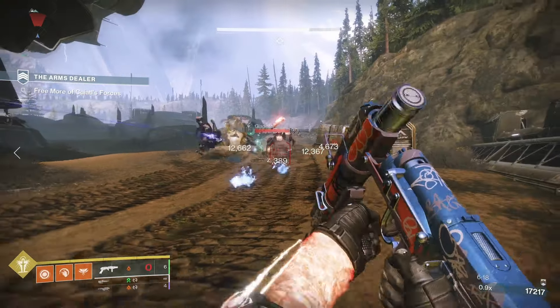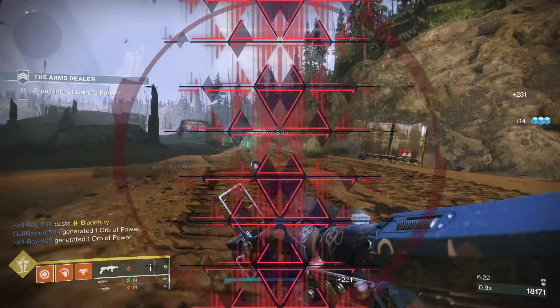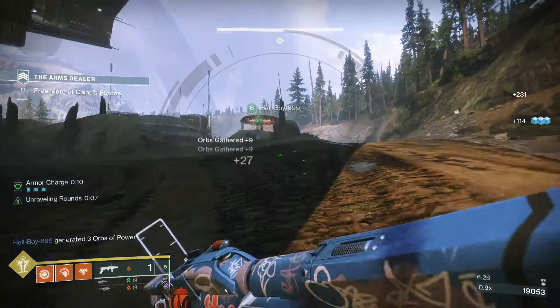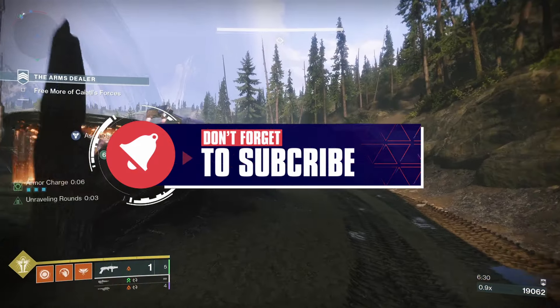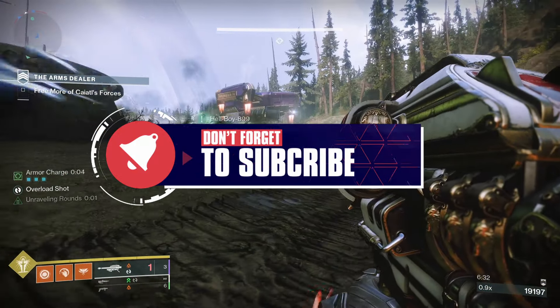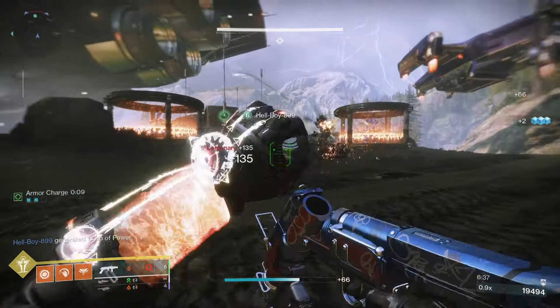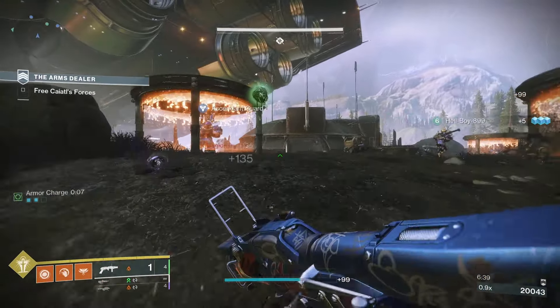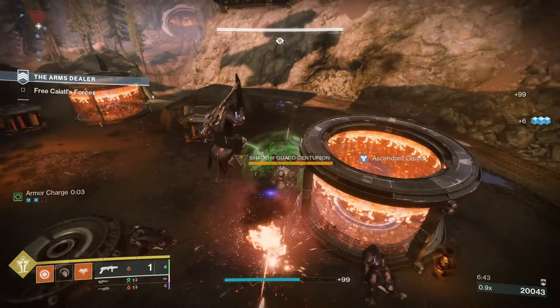Wildstyle is a new double fire grenade launcher added to Destiny 2, and it's only the second version of this weapon added into the game. It's available by completing Nightfall Strikes, so compared to a dungeon for the first double fire grenade launcher, this one is solar and it's going to go really well with your solar build. Today I want to take a closer look at the weapon, the stats, the perks, the god rolls to chase, plus how to get Wildstyle in Destiny 2.